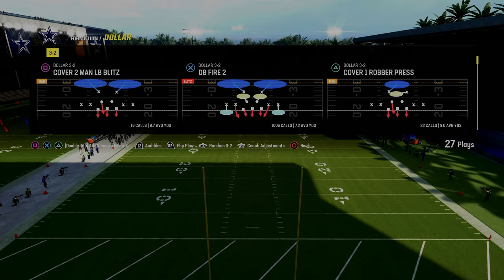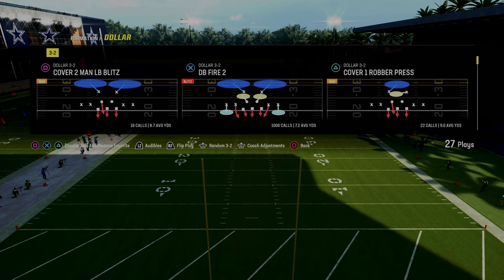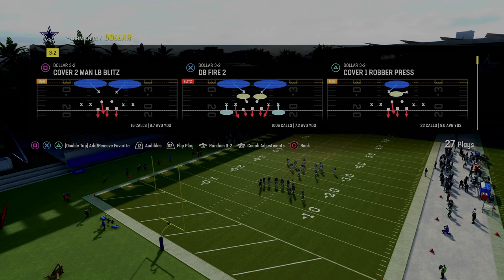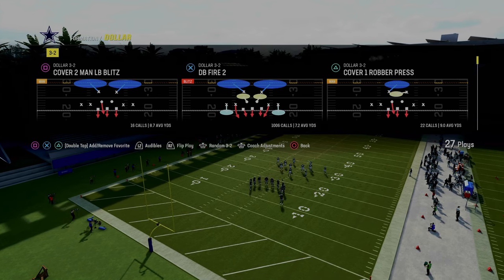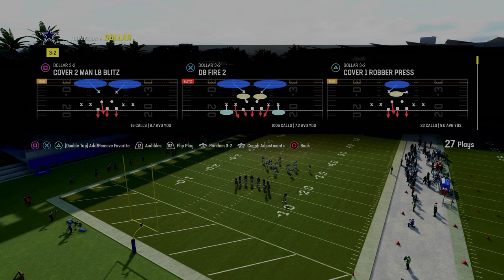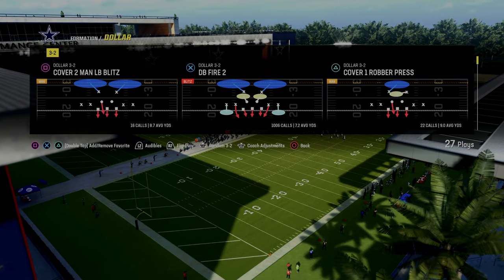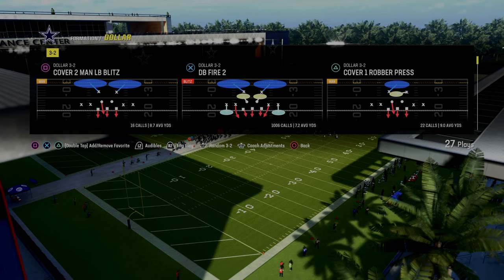The $1.32 formation can be found in the Kansas City Chiefs playbook. If you guys want to get my entire $1.32 defensive ebook, all you got to do is join the Patreon. The link's going to be in the description. For just $10, you'll be able to get access to all of my full offensive and defensive ebooks.